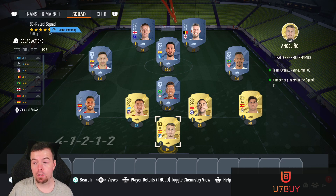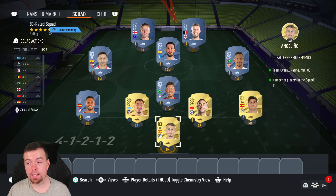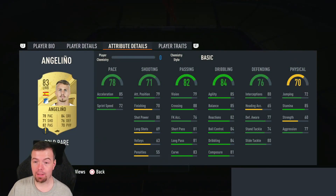So the requirements: an 83-rated squad, very easy. It's nine 83s and two 82s. This is the cheapest way to do it at the moment. 83s have gone up, 82s haven't, which is good. Your 83s at the moment you're looking at 1.1K and they are still going up, so bear that in mind — normally these are 850 coins each, so there's already a difference there.